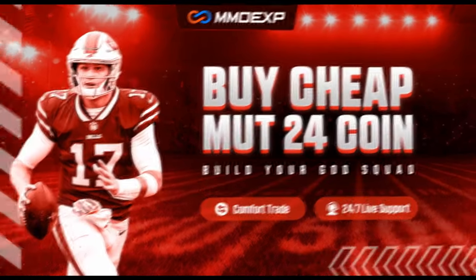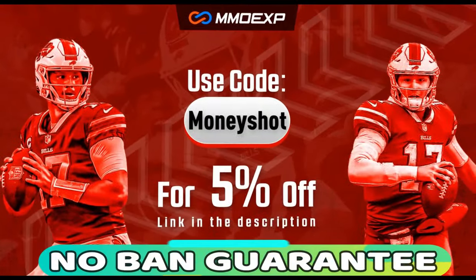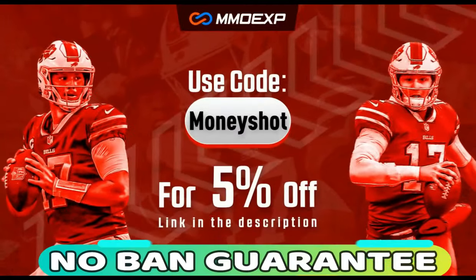For the fastest, cheapest, and most reliable coins on the market with a no-ban guaranteed delivery, check out my coin sponsor at MOXP.com and use discount code MONEYSHOT for 5% off your order. Link in the description below.